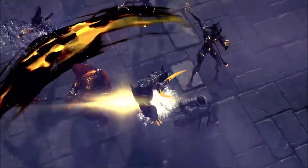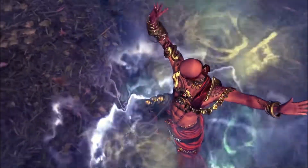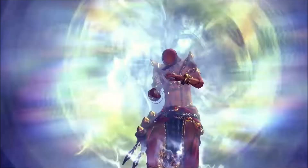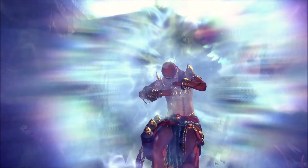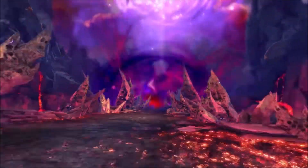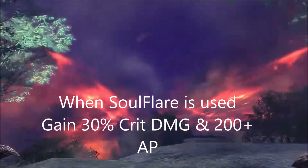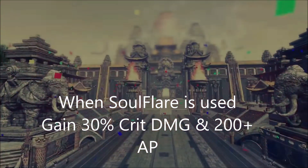Passive skills are basically just attack power modifiers or critical damage modifiers on certain abilities that you use. A really interesting factor is they actually have some RNG involved. For example, the Warden's new passive called Light and Darkness — when you use Soul Flare, it increases your critical damage by 30% and your boss attack power by 200.